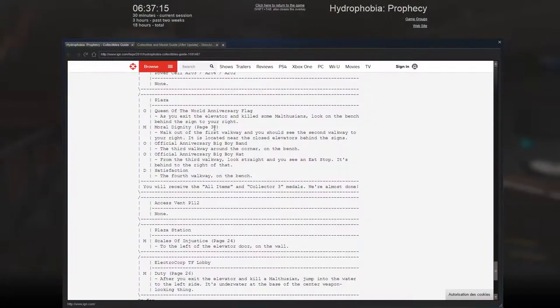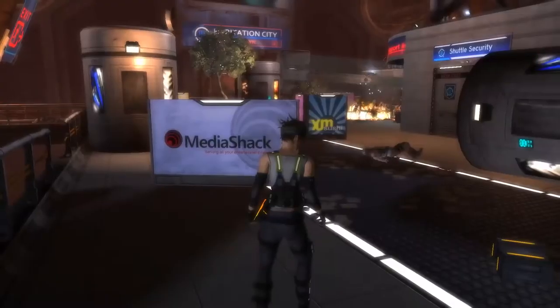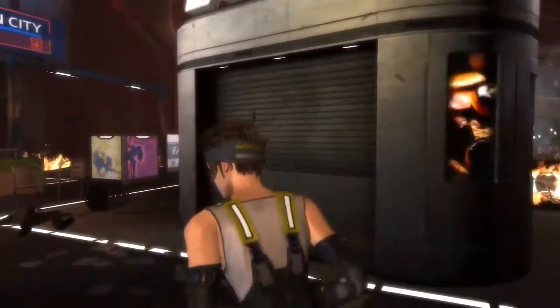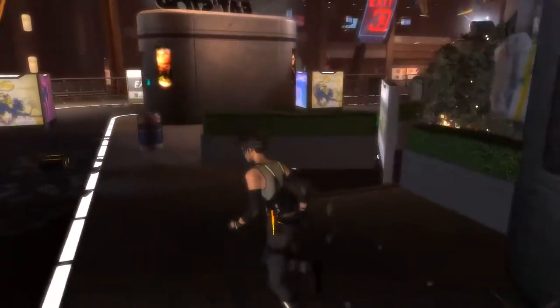You can tell by the laser sight if they're still alive or not - if they die they stop using the laser sight, which doesn't really make any sense. Let's take another look at the collectible guide. First off: Queen of the World Anniversary flag - as you exit the elevator, look on the bench to your right. I'm pretty sure I've gotten this but we'll go back and get it again just to be safe.